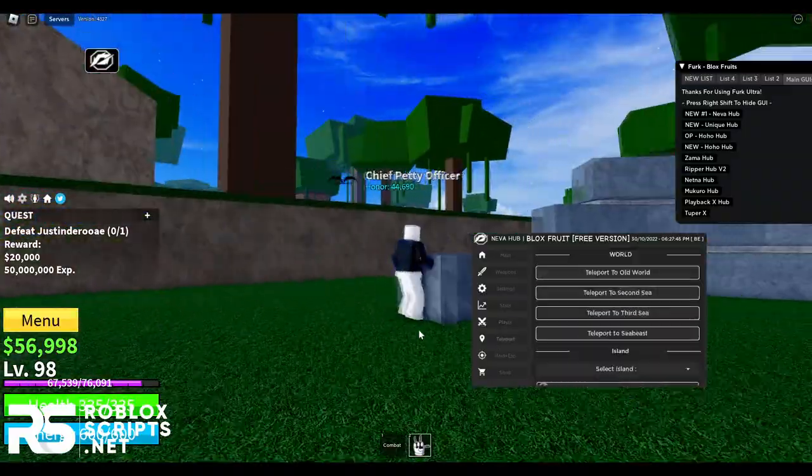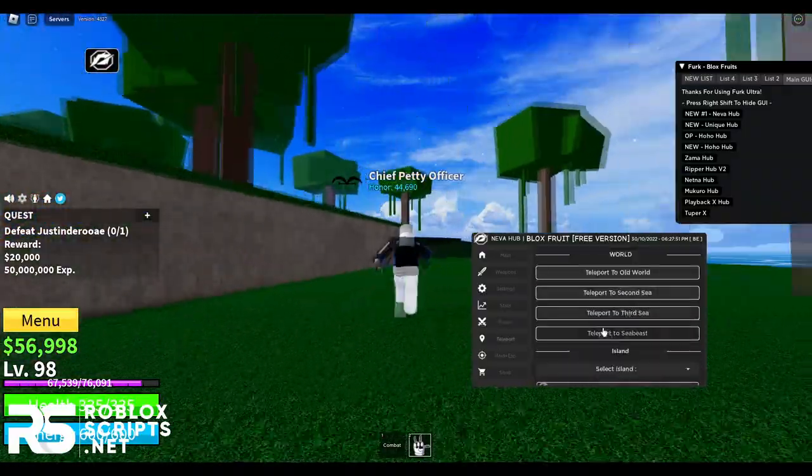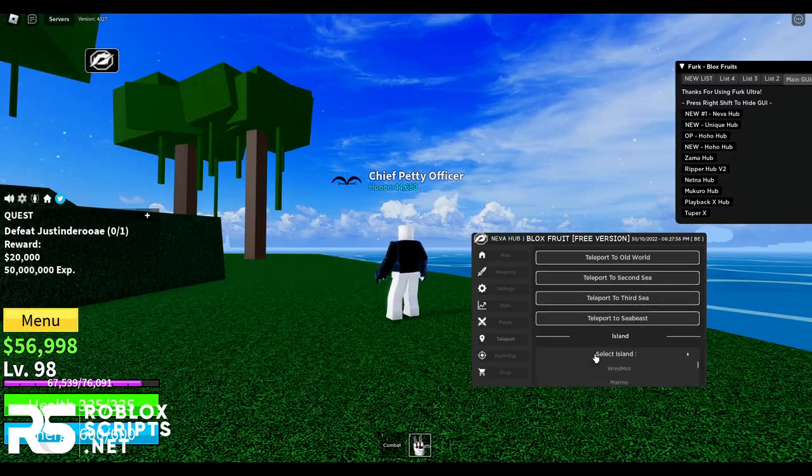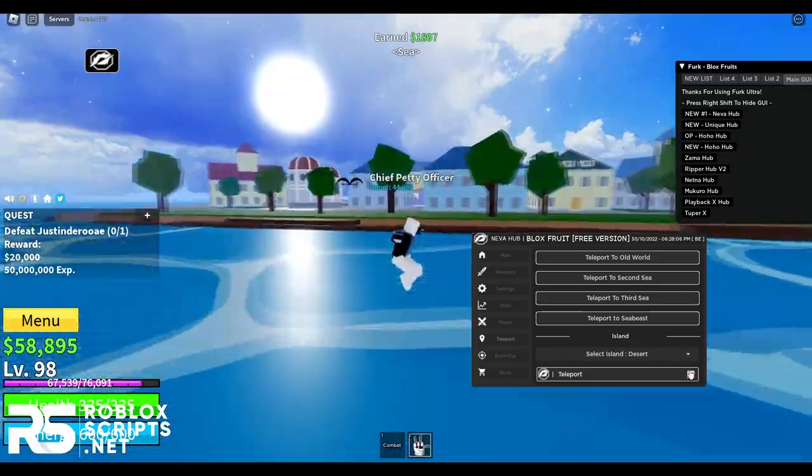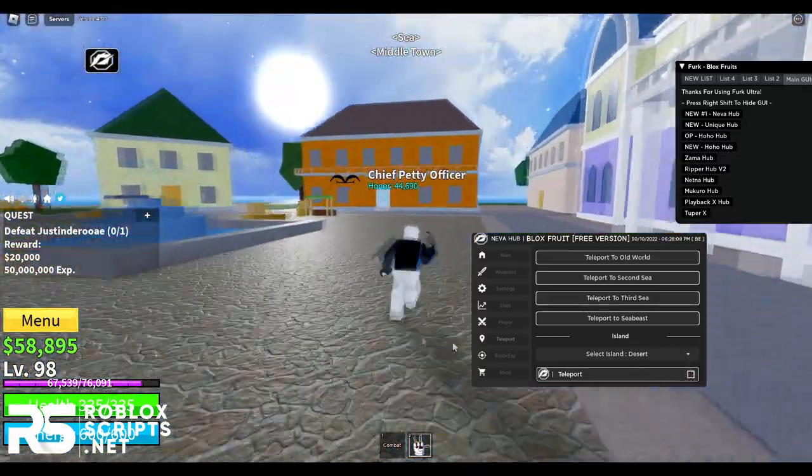Next you have teleports — you can TP to different worlds, TP to the old world, TP to the sea beast, or TP to any island in the list. I'll TP to the desert and it will just go there. You can also disable it and it will stop teleporting.